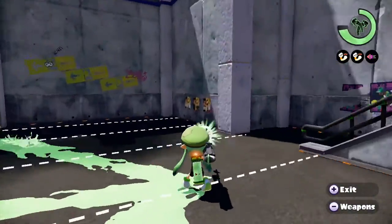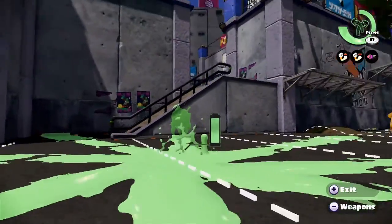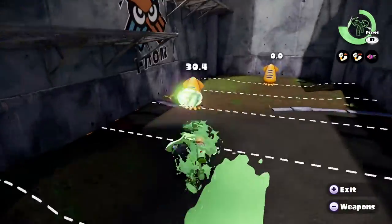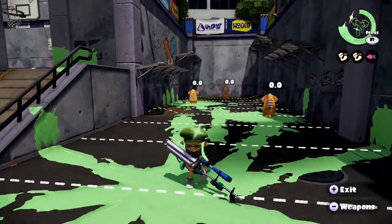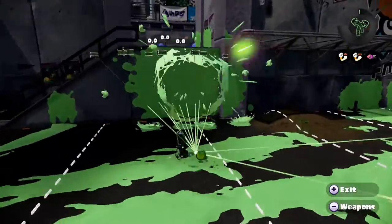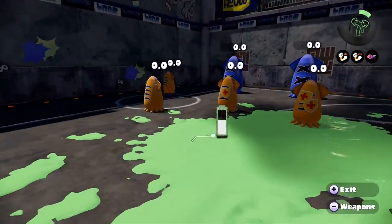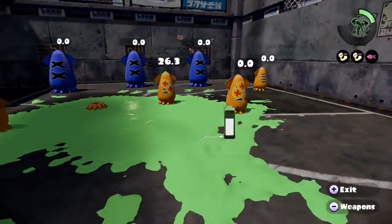The special for the regular E-Liter is the Echolocator. It does get affected by Duration Up, but the effect is very minor so I would not recommend using it — spend those slots on Damage Up or Ink Recovery Up instead. Echolocator reveals everyone on the enemy team who is alive for about nine seconds. Once the timer runs out, or if they get killed, their location automatically disappears.